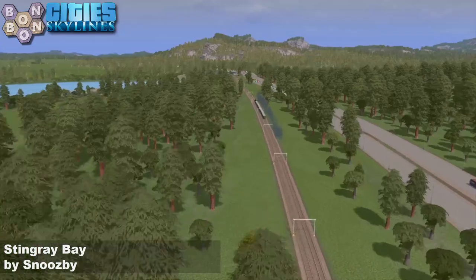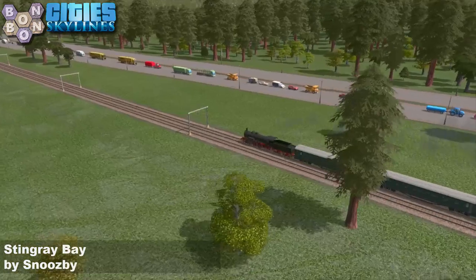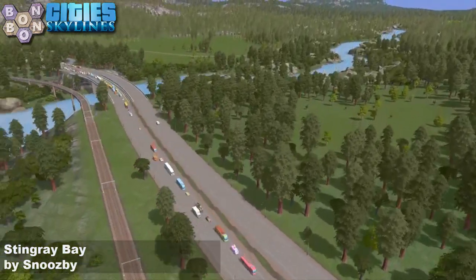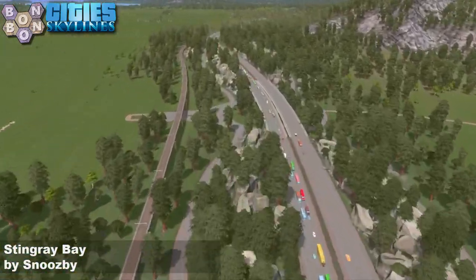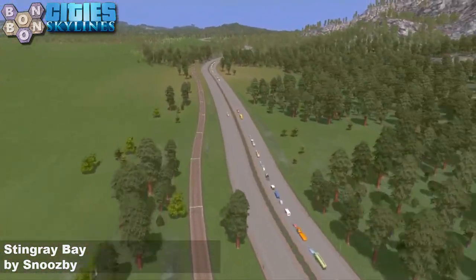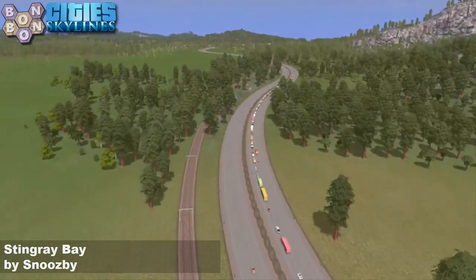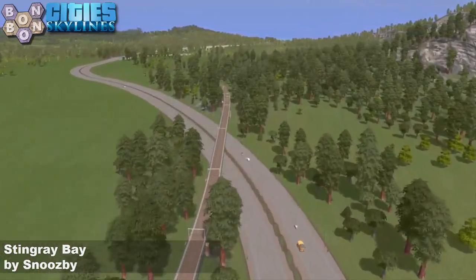One thing I need to fix: I am absolutely certain I unsubscribed from the Steam trains, and for some reason they're back. I'm not saying this for showmanship — I genuinely don't know why I've got a steam train on my map. I unsubscribed from them and I don't get it. I don't know what is going on. I'm confused, baffled, bemused. Anyway, the rail's fine on this map as well.